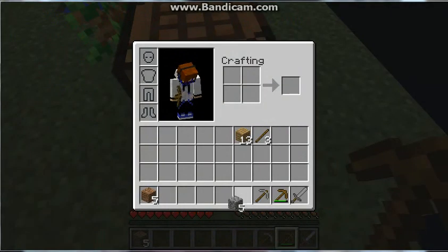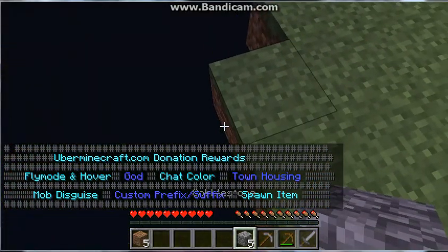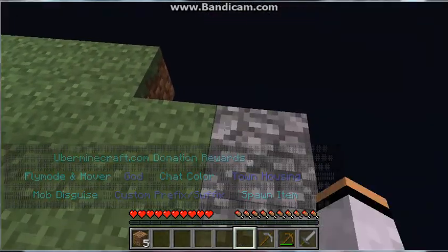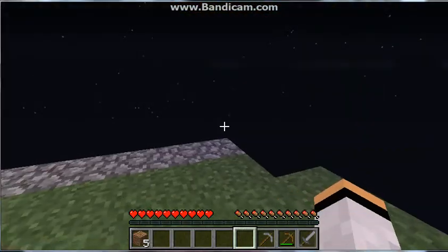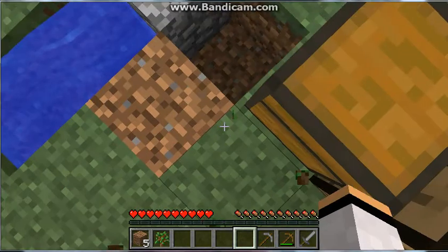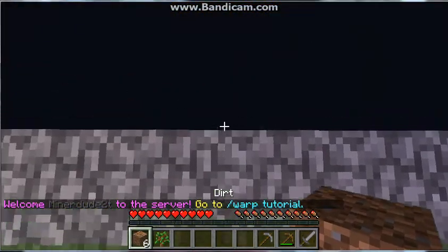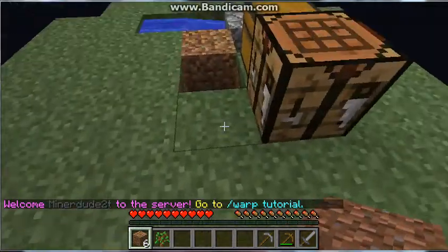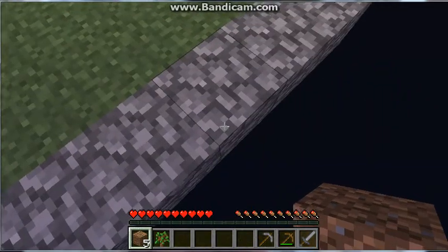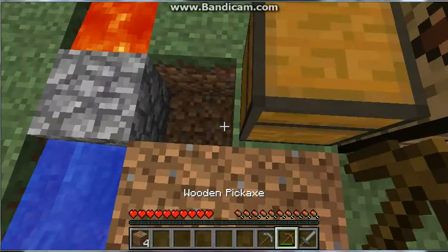Alright, I'm sure I have five left. I'm going to build right here. And then here's what I'm going to do — I'm going to break this, don't lose it. Break this. Oh, there's sand — I forgot about that. I'm just going to put one right here, and then put the sapling right on top, and then get some more cobble.